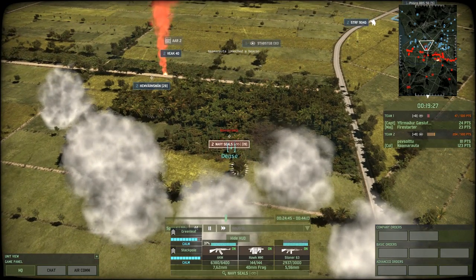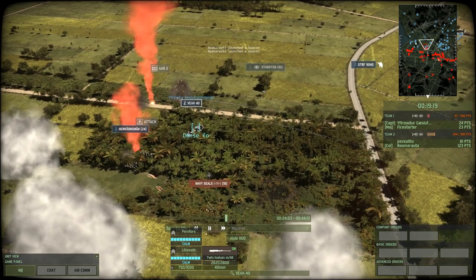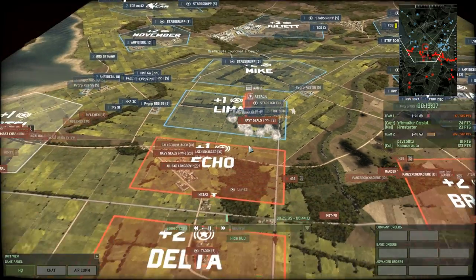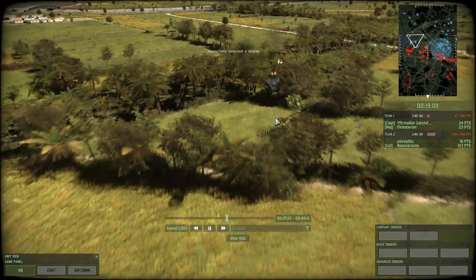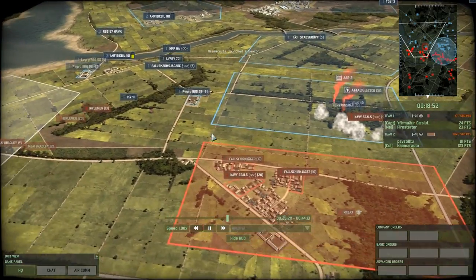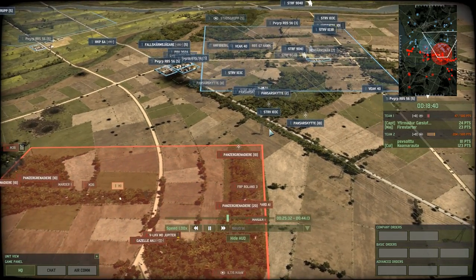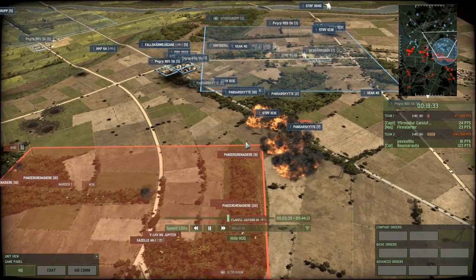Two Viks from the red team spotted those units obviously with the Harrier, and now they're running in with these Navy SEALs — they do have those 40mm grenade launchers. But the Home Guard holding them in place is going to allow these Viks to come in and use their autocannons to wipe out these squads pretty quickly. Those autocannons are absolutely ripping the Navy SEALs to shreds. A Huey being shot down by the M48A3 Chaparral — basically just the Swedish variant of the Huey.